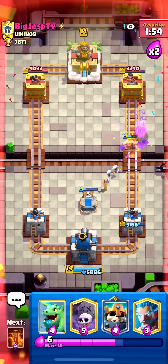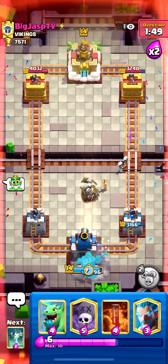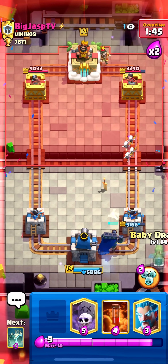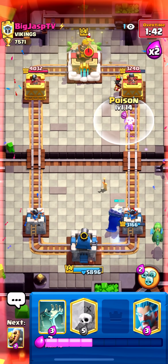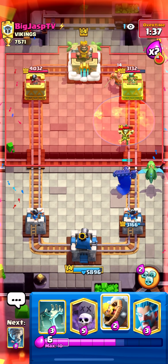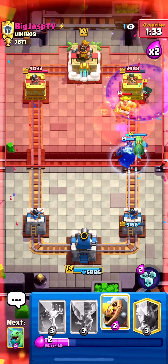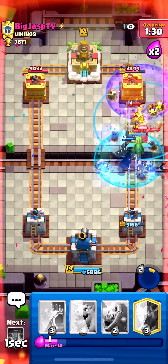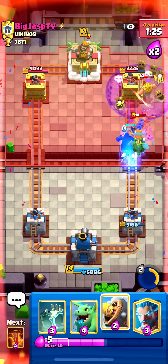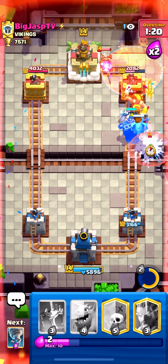Magic archer not in cycle. Skeleton King in the back — let's play slow and fill up this ability with tombstone skeletons. Baby dragon back first, then I'll poison the e-wiz. I don't think he's back to magic archer yet so we should be okay. Graveyard for sure, ability for sure. Tornado here to keep my Skeleton King at max health — baby dragon and Skeleton King working together splashing everything.